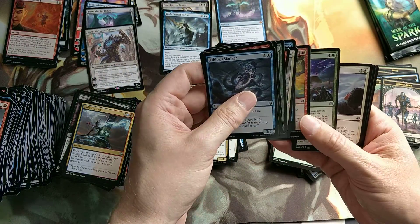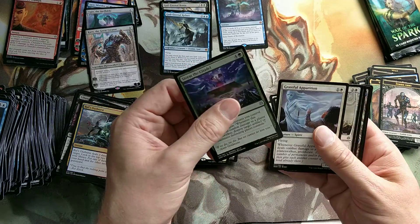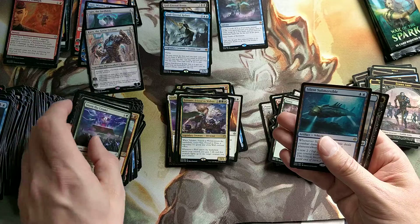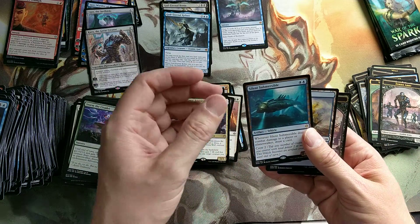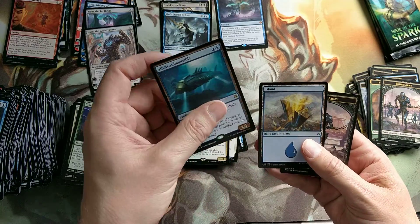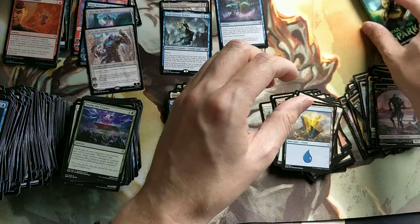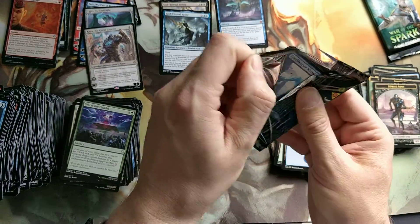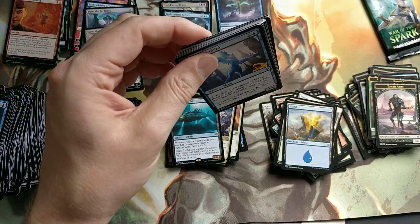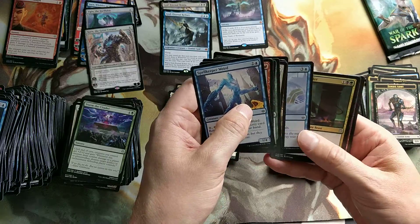And they get one damage each turn. Unless you have Chandra's artifact - then you can put two emblems down. That can go pretty fast: in the beginning it's just two, but then it's four, then it's six, eight, and then you're almost dead.